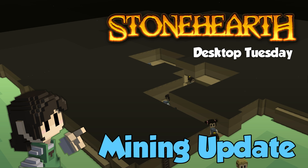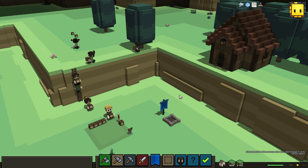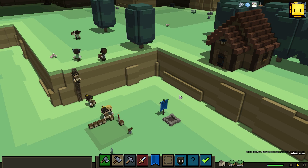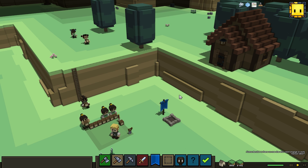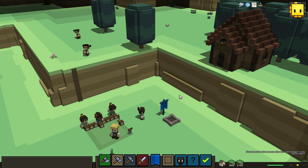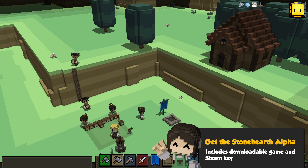Hey guys, Tom here with another weekly Stonehearth update. The big news this week is that we have finally released Alpha 6, the next major release to the game. It has a lot of improvements to things like the building system and the RPG class progression system we've added. So if you'd like to check it out, you can support Stonehearth by buying our alpha at Stonehearth.net.